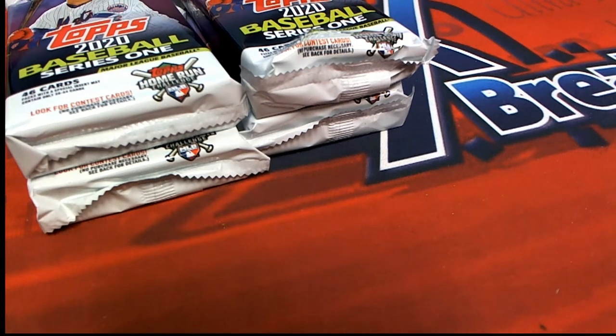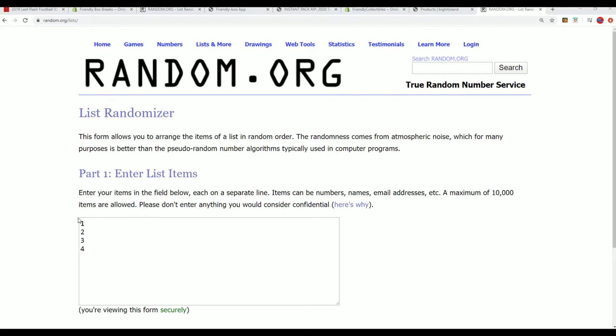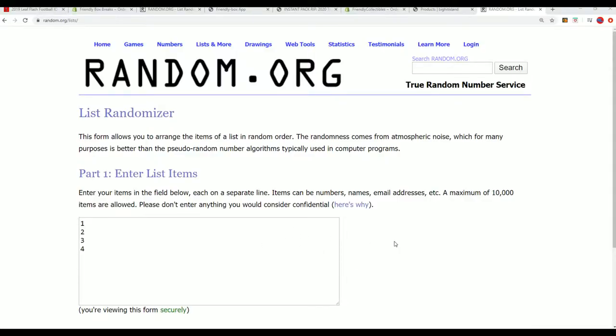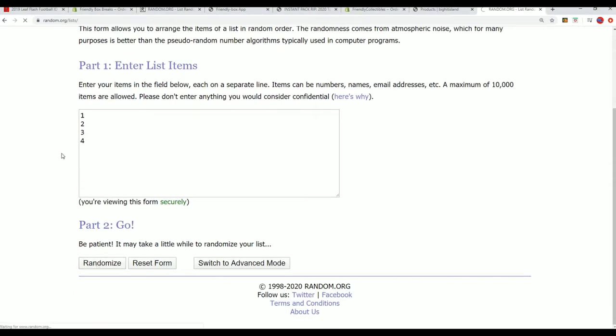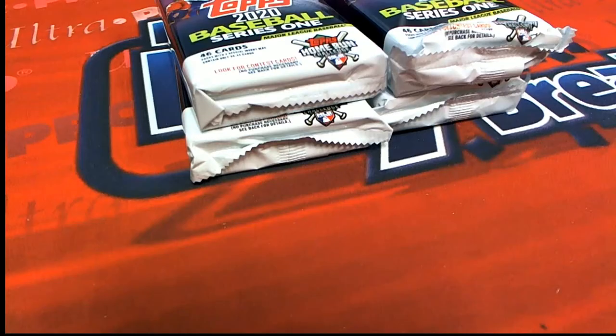All right, good luck Joe! Joe got two packs in a jumbo. We're gonna rip Joe's packs. We asked around to see if he wants to choose them manually and didn't get any response, so we're gonna put it through the randomizer. I've designated each pack with a number one, two, three, and four. Lucky number seven — let's do this thing, running it through seven times for our good friend Joe.